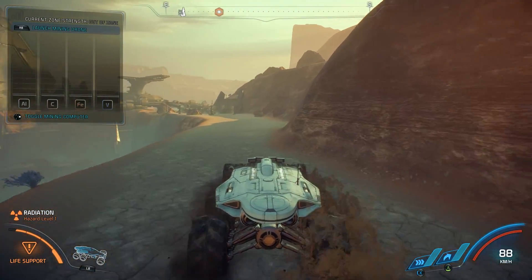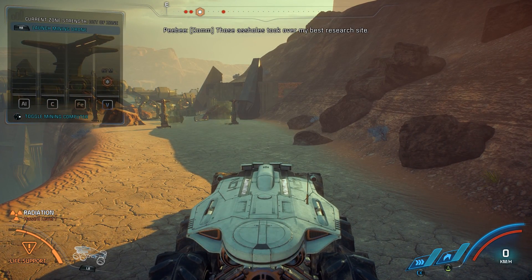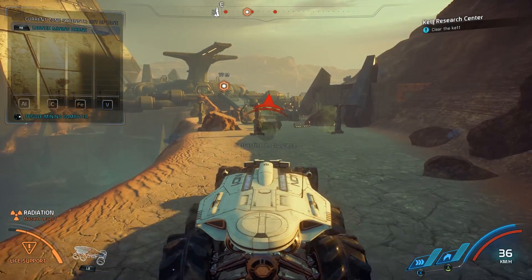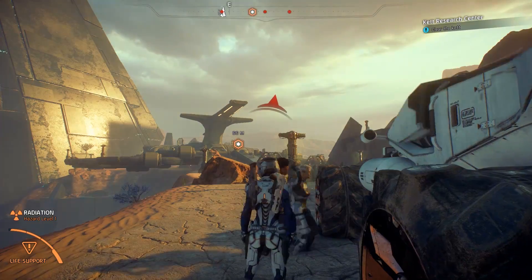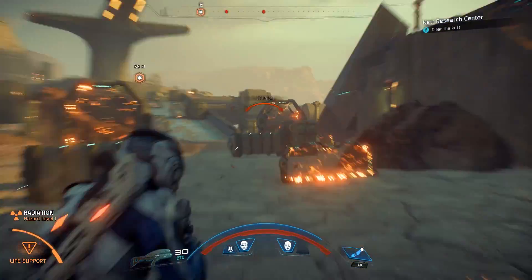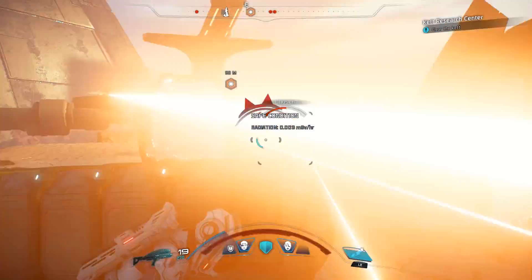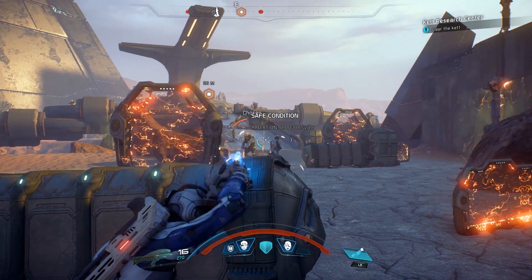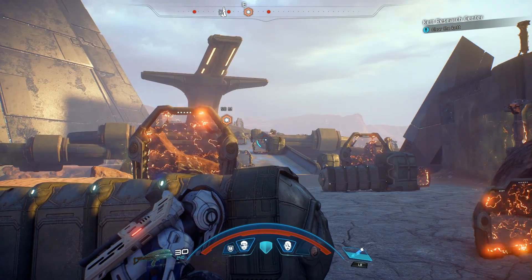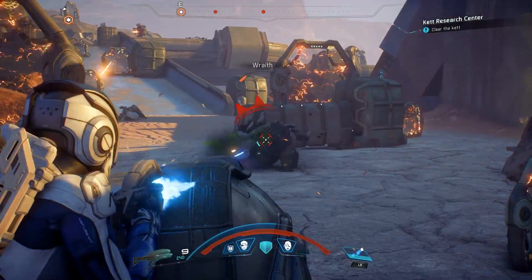Still not quite sure what the Remnant are doing exactly — that looks like a Kett facility of some kind. Those assholes took over my best research site, they won't let you near the monolith without a fight. Oh, they are ready — boom, come out come out come out and play! I can get cover — it's getting tiring. Using a bit of black-firing, not quite accurate though.